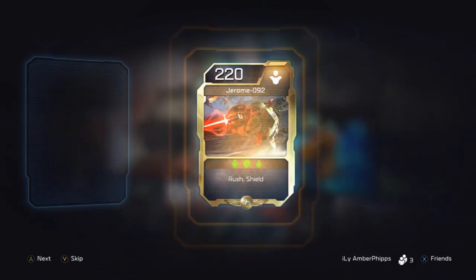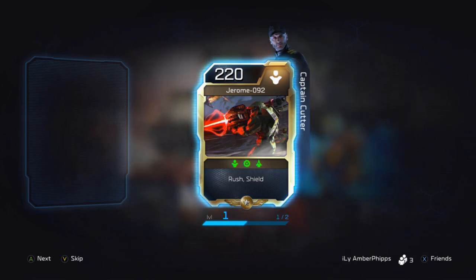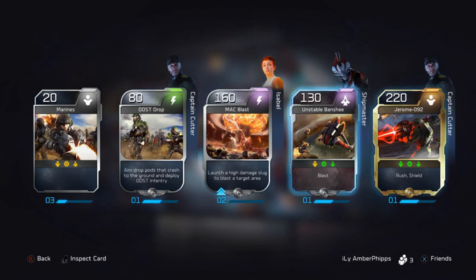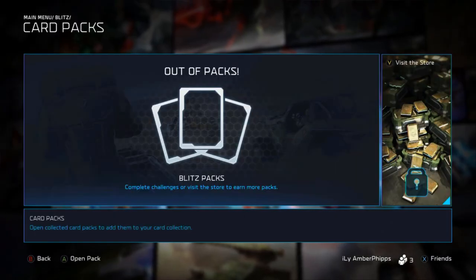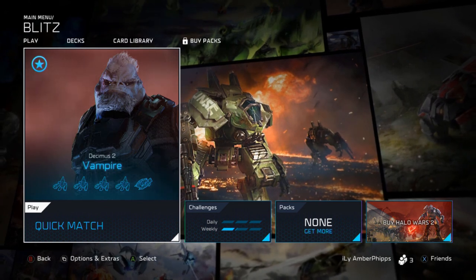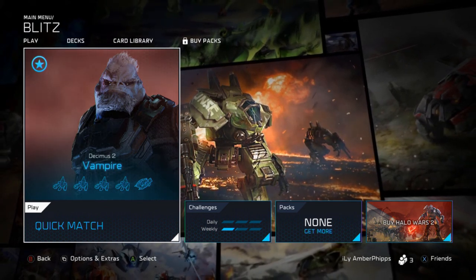Some Marines, ODST Drop — not bad. MAC Blast up to level two. Unstable Banshee — and to finish it off, there's Jerome again, another Drone — didn't level him up, but not half bad. Guys, that's gonna do it! That is an opening of 20 Blitz packs. I hope you guys enjoyed, and I'll get you guys some more Halo Wars 2 gameplay coming soon. Peace out.